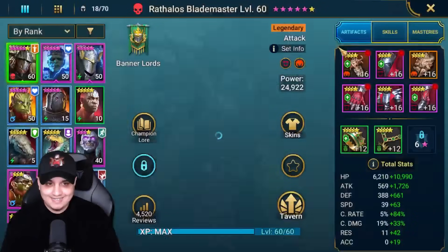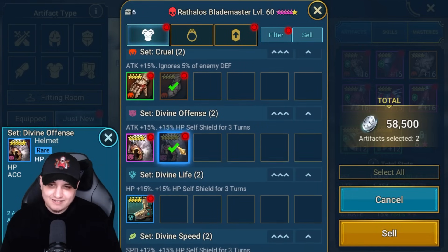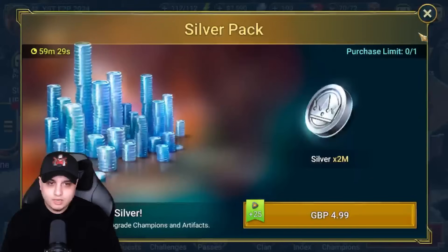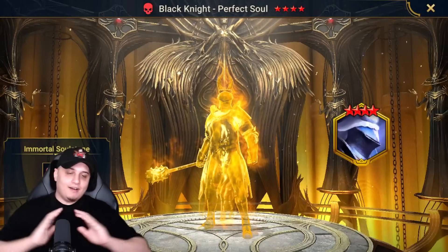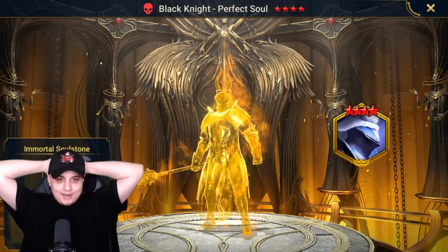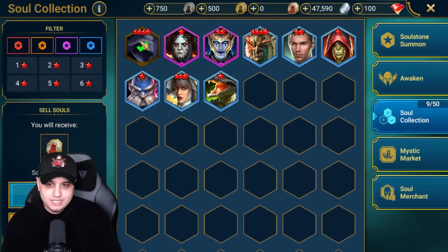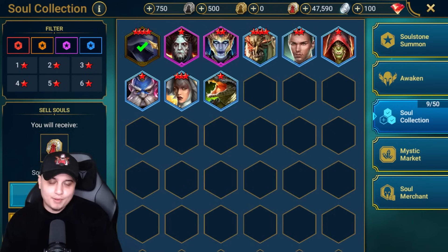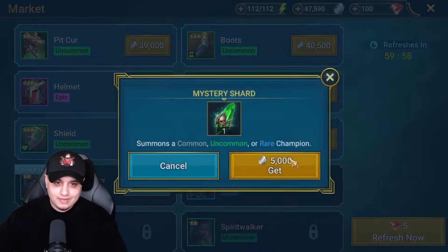We need some silver - let's sell some crappy gear we don't need. Defense crit damage on Cruel, I'll take it. No speed in the divine sets so I'll sell that one. Here we go - bring it home, don't give us a crappy rare. Legendary Rathalos please! We got Black Knights - it could have been the wish list but because we can't use legendaries, the exchange rate gives us big coins. I'd have loved to get an extra 500 for a potential re-roll. It could have, should have, would have been a Rathalos - a 4-star on him would have been insane for this account.